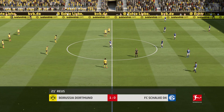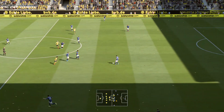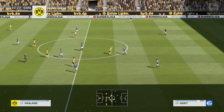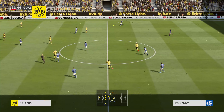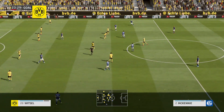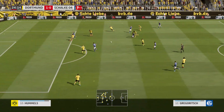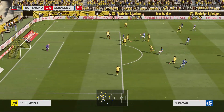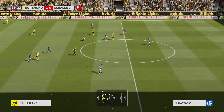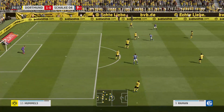Back on the way. Borussia Dortmund with the advantage. It's with McKennie and the ball with Schöpf. This looks promising — tremendous ball played through. And it all counts for Dortmund. An important interception.